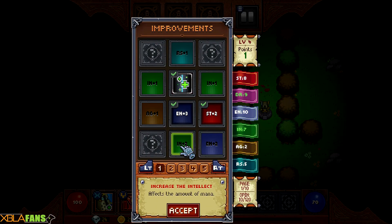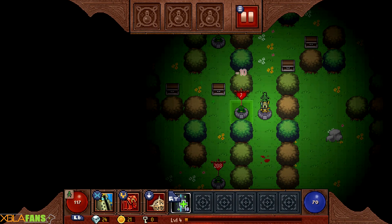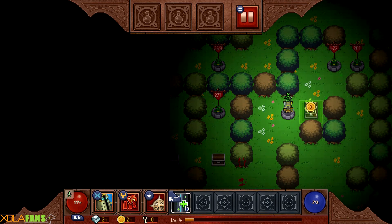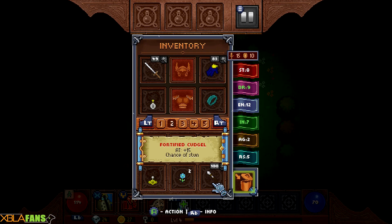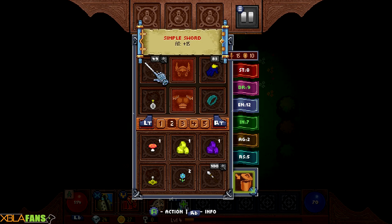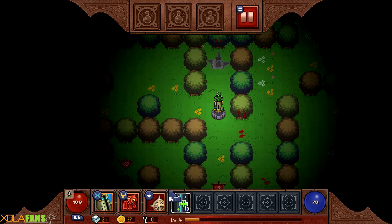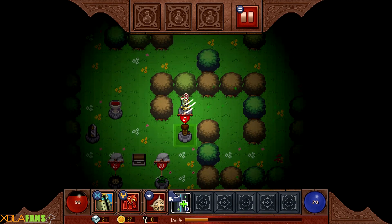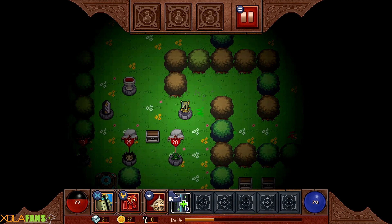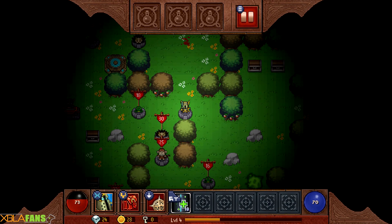Another level up - more mana. Let's just keep piling on health. Paladins are beefy, right? Chance of stun - it's the same but it can stun, which is good. I think it is kind of funny that they use the exact same sound effect for when you smack someone and when they smack you. I don't like these porcupines because they do bleed damage and it's annoying.